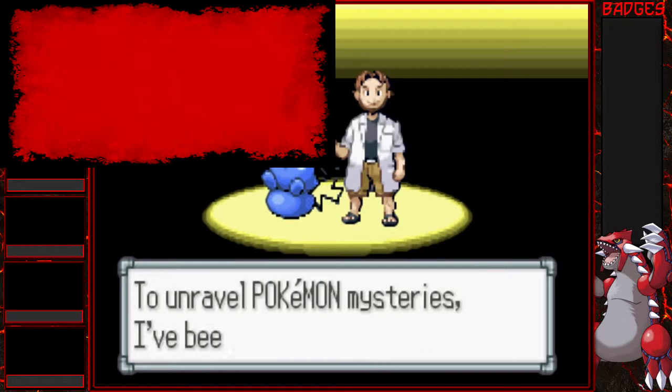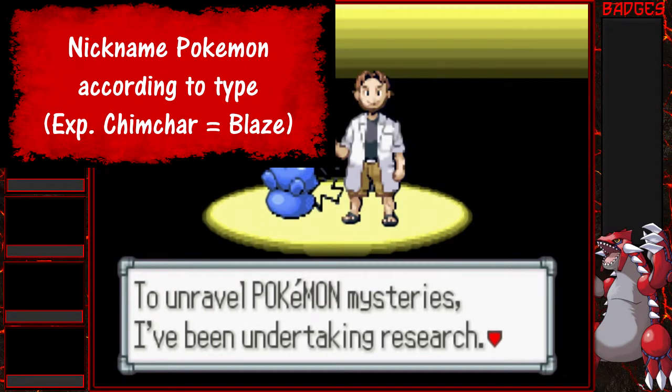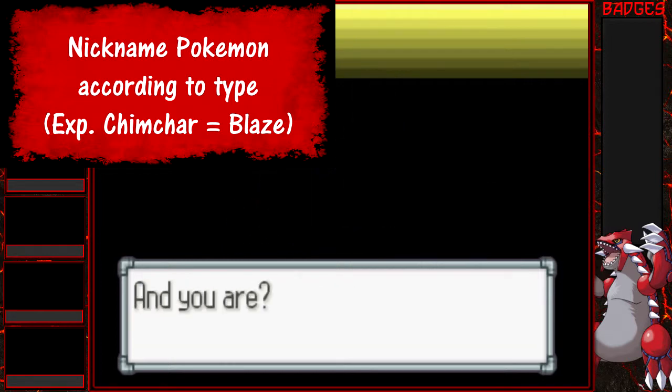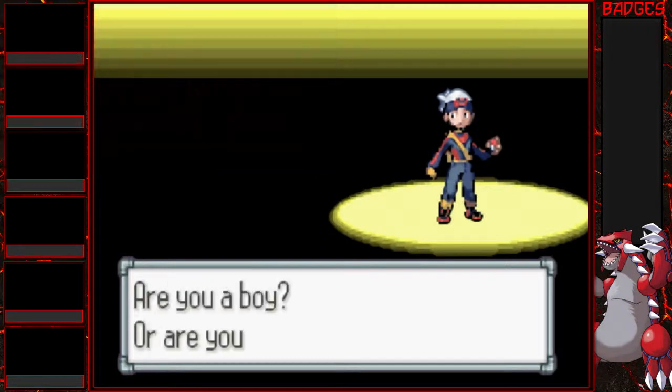Next, you have to nickname all your Pokemon by its type. So if it's a Chimchar it's like 'Blaze' or something, or if it's a Water type it could be 'Agua.' It doesn't have to be that lame but you know what I mean.